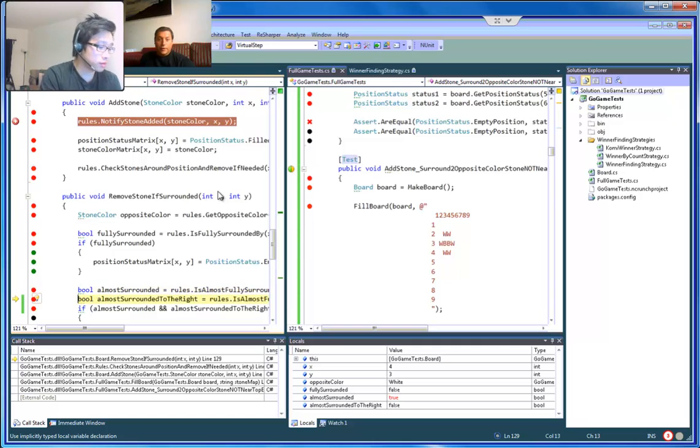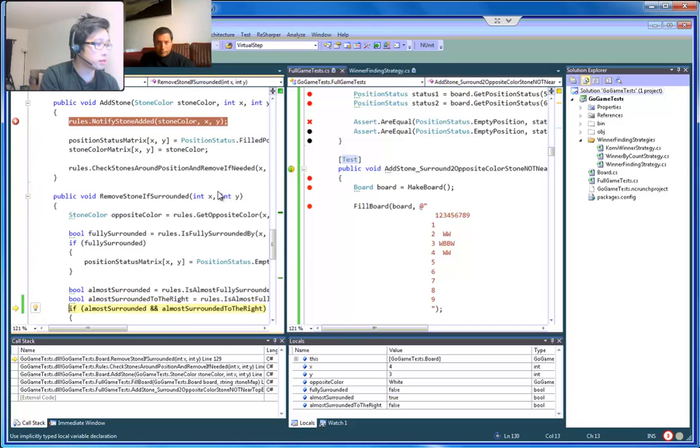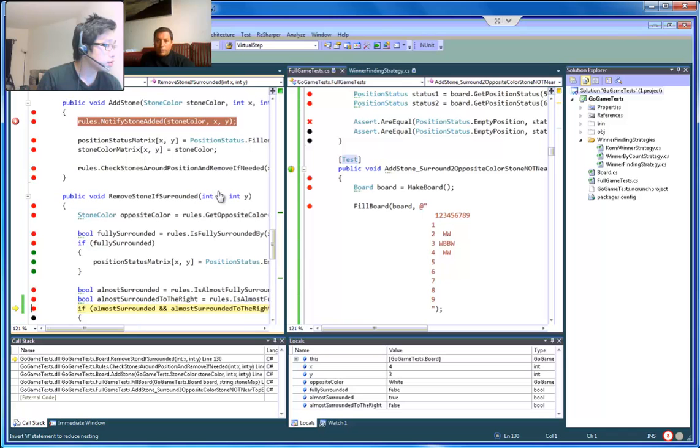It returns true — that's good for us. 'Surrounded to the right' returns false. So let's go back into that. 'Almost surrounded' returns true, 'almost surrounded to the right' returns false. Let's go to the first one and debug it.